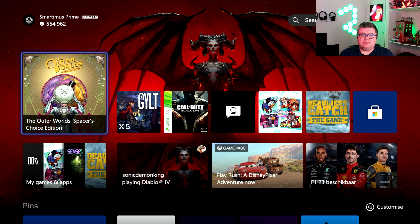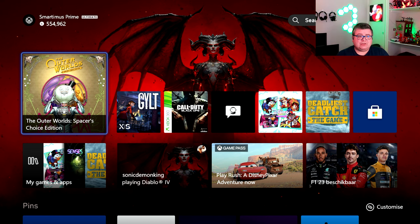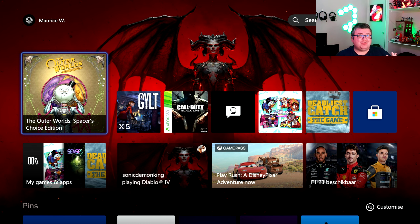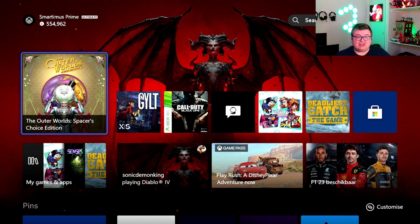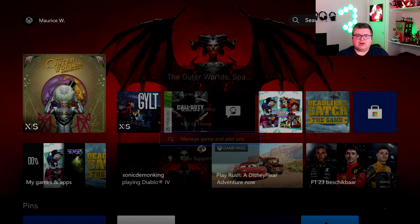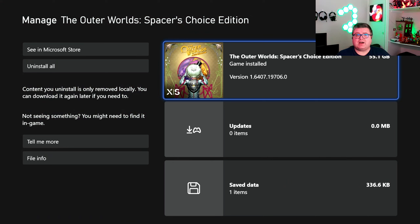This is a best-of version of the game. It came out a few months ago and has all the extra DLCs inside of it. It's also fully optimized for the new-gen consoles, more or less. Let's just dive in. First of all, let's see how much data this game is — that's 55.1 GB.